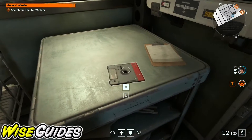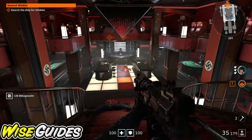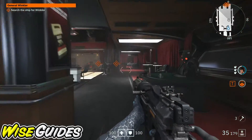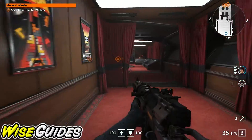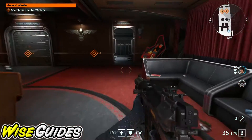Just follow where I'm going here, and the second collectible is going to be a cassette tape. It's going to be towards the end of the level. You're going to pass a sort of dance floor and then a casino, and just stick to the right and it's going to be right there.